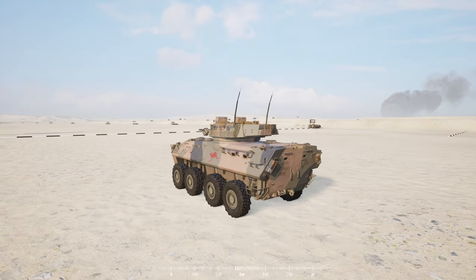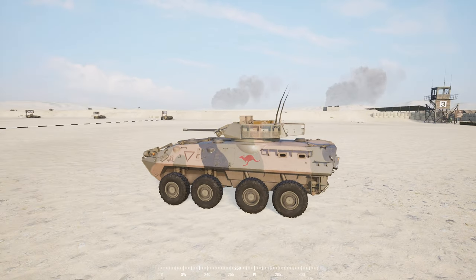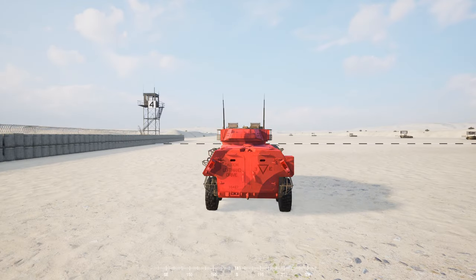We continue with the ASLAV IFV, which is a modified version of the LAV-25. This IFV can hold 3 crewmen and 8 dismounts. The backside of the ASLAV is comprised exclusively of red armor, so if you engage this IFV from the rear, it doesn't really matter where you hit it. Unlike the M1A1, the ASLAV has its engine in the front, so you cannot disable it from the rear.